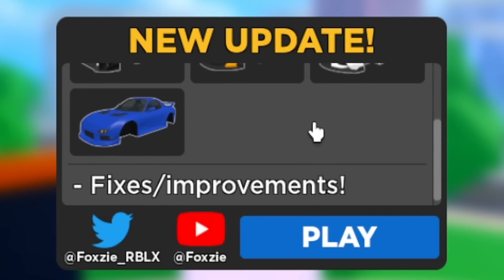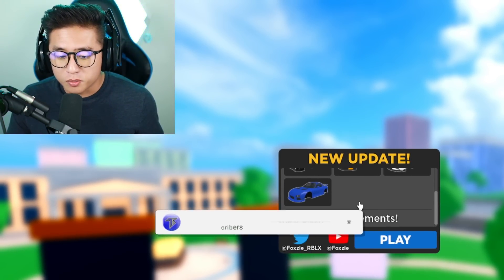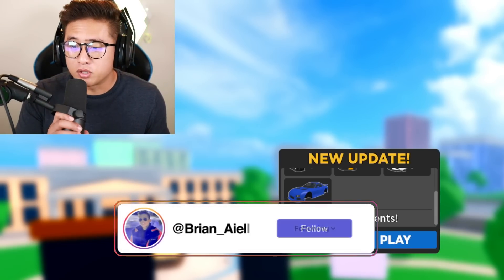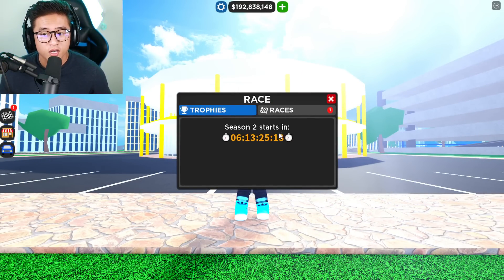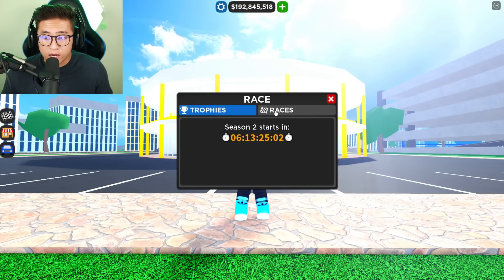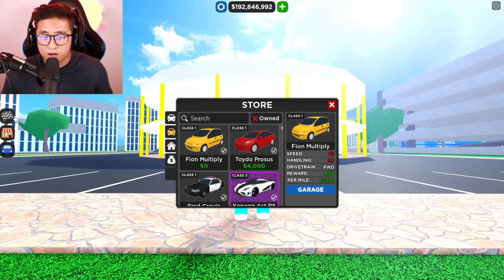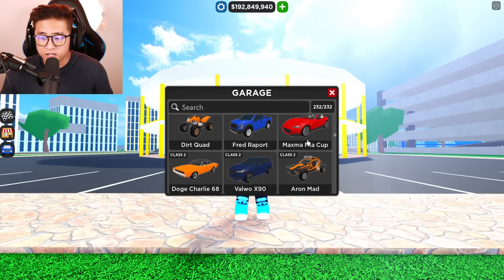You guys can see all the cars right here — we got the Nissan GTR R35, the P1, we also got the Supra, and last but not least the Mazda RX7. Now, season two starts in six days and 13 hours, which is pretty cool — a season two is starting and there's an official update coming. We own all the cars; the only thing we're missing are the body kits.